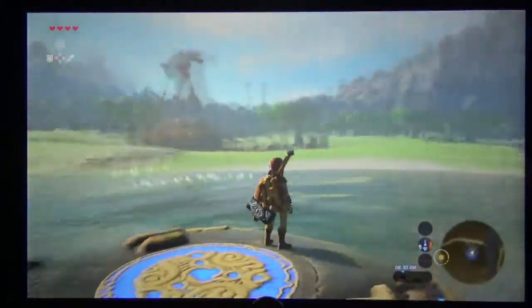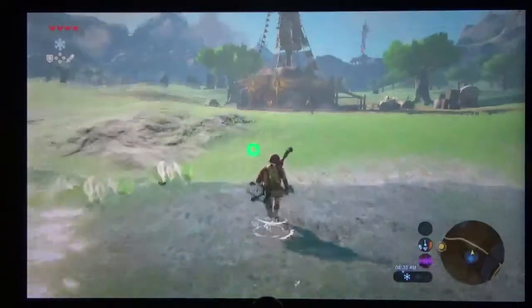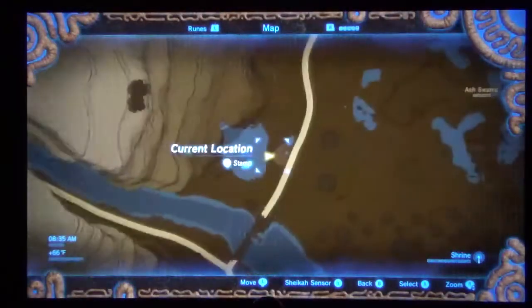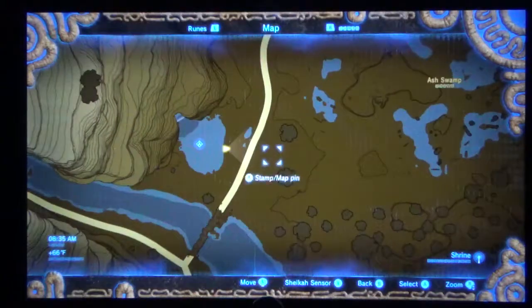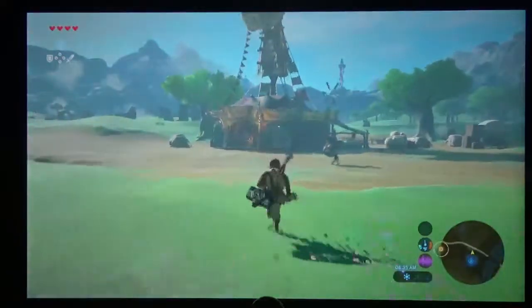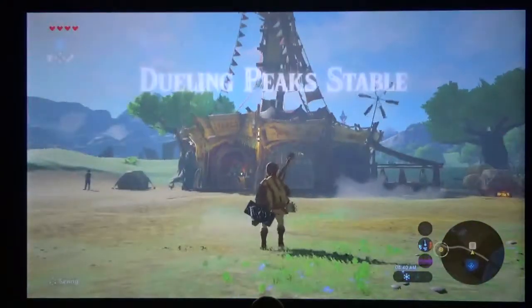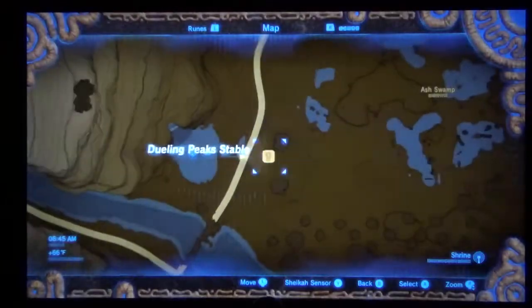If you'd like to learn more about stables, I've got a video specifically on stables. You'll notice it's not on the map right here — none of the stables show up on the map until you actually go there and get close enough. Then the name shows up, and there's the stable.